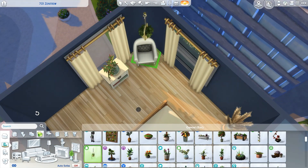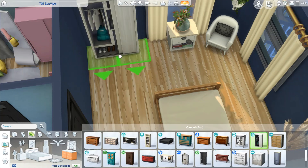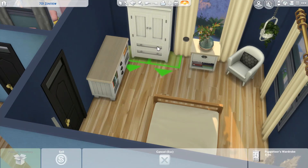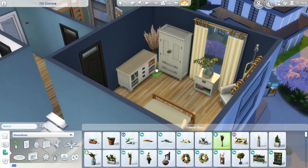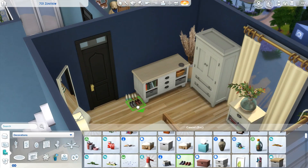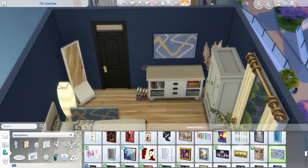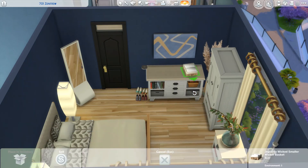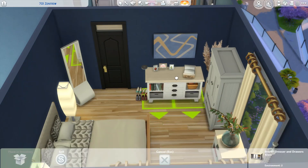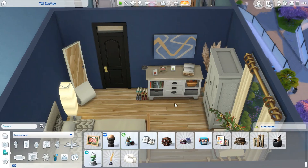Dream Home Decorator is doing the heavy lifting here. The more I use it, the more I realize there are some shortcomings in the way certain items function and lock together, but overall I'm happy with how the pieces work. I don't have Cottage Living — I can never keep the name straight — and I don't have that pack yet, so you won't be seeing that kind of content from me for the foreseeable future. It's expensive and I'm more of an outdoorsy camping kind of person, so I just can't justify spending $40 on it.